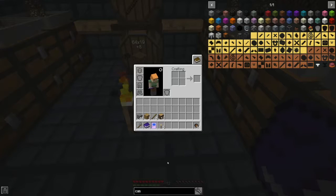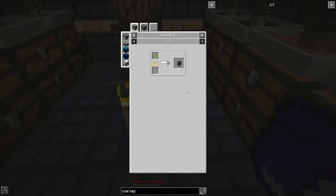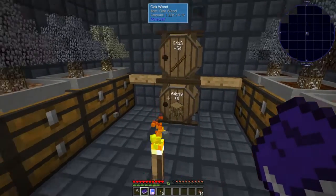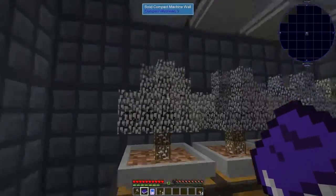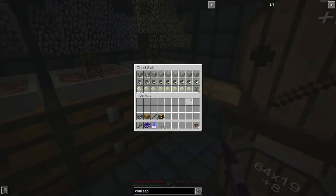So let's work on our coal sapling. Let's look at the sapling — you gotta cook a birch sapling, and the birch sapling we get from dunking a sand sapling in water. So I guess once we get it we could put it here. We have an extra sand sapling, so let's go ahead and make two.